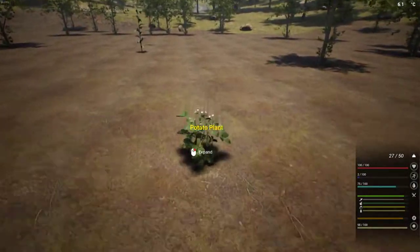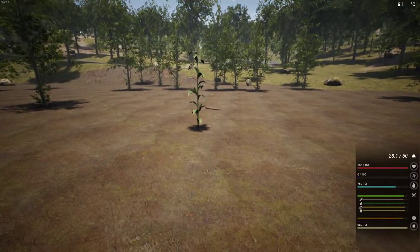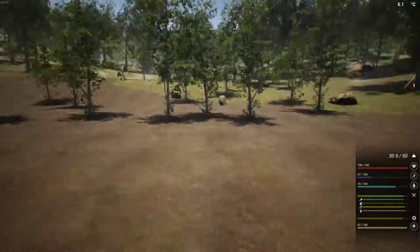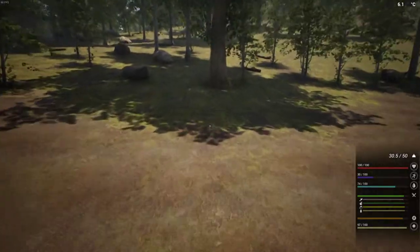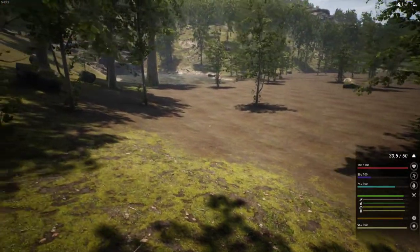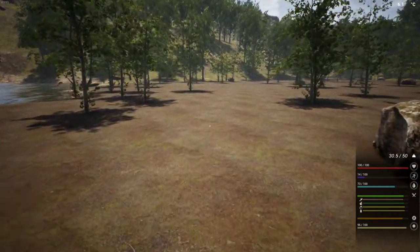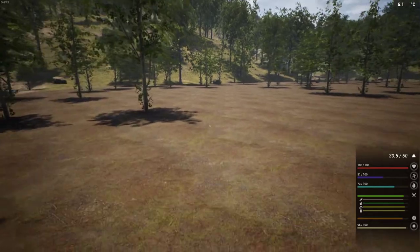I might have to make a pickaxe to find rocks today. There's some potatoes — potatoes are something we cook. Now I'm out of energy. Here is a corn plant. I also didn't cover sun resistance — you can adjust sun resistance on or off. But if I just stood here in the sun, it would start eating away at me. It's down to 96 now, 95.